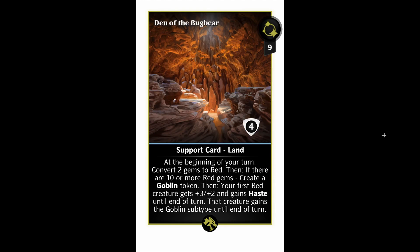Den of the Bugbear is the red one — nine mana, four shields, convert two gems to red. If there are 10 or more red gems, create a goblin token — a 1/1 — and your first red creature gets plus three plus two and gains haste until end of turn. That creature gains the goblin subtype until end of turn. You could use this with Goblin Guide, which is a leader for goblins, and just start ramping up tokens. Even without other creatures, the den creates a 1/1 goblin token, gives it plus three plus two and haste, so it swings for four. If your opponent gets rid of it, next turn you probably just get another one.